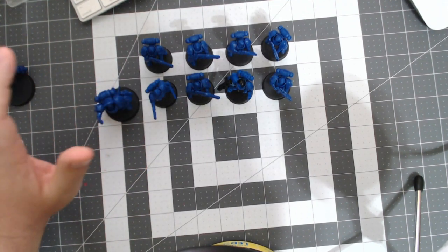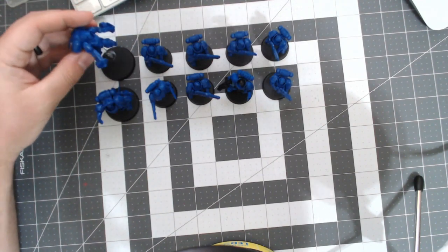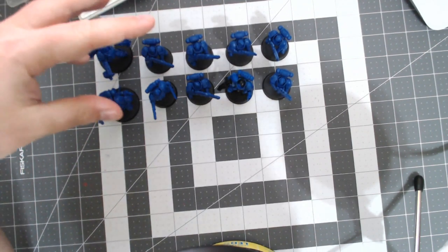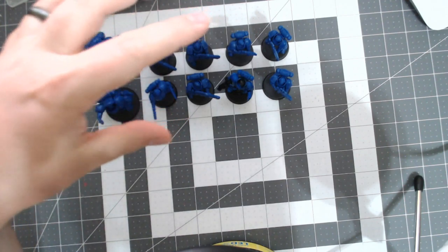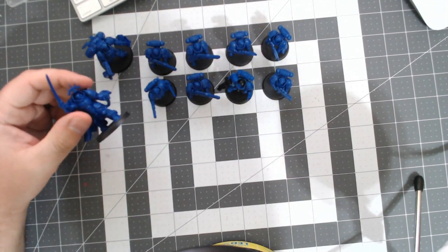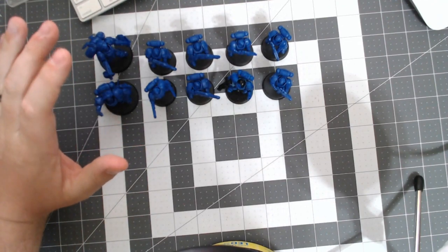Last but not least, the reaver is an auto-include, hellblasters absolutely are an auto-include, and I think inceptors are also going to be an auto-include in one of these kill teams. The inceptor gives you the ability to fall back and still fire as if you had fly, so you can hit in hand-to-hand combat or fall back after being assaulted and shoot again at super close range — with special munition bolt guns, hellblasters, the reaver's pistol, and if you included an aggressor, twin bolt guns or twin flamers. That's a lot of firepower in one unit.